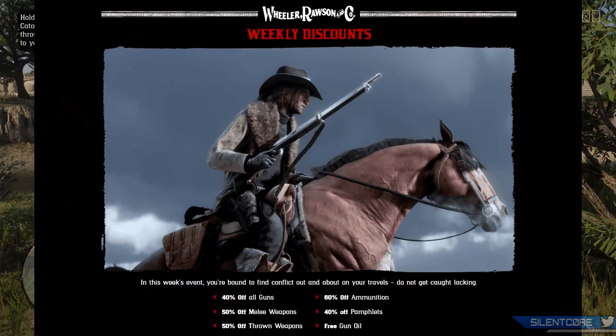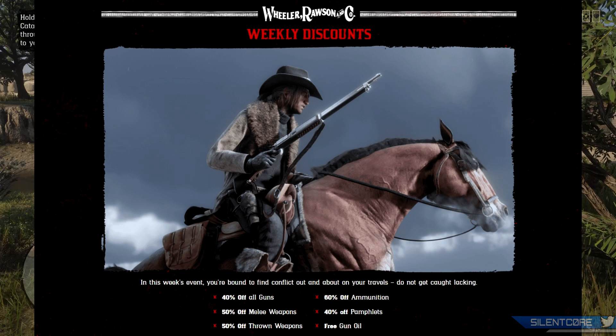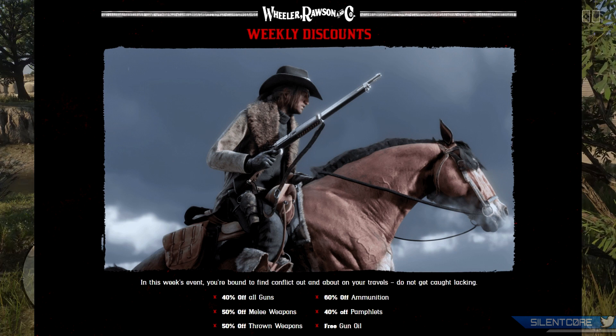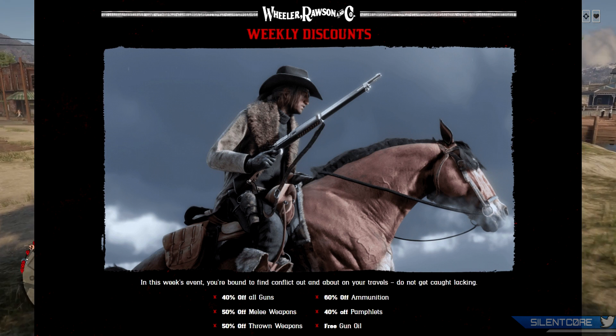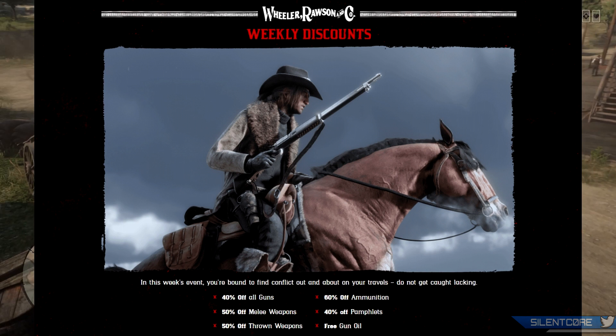Moving on to the weekly discounts, there's actually quite a lot on sale this week. First of all, there's 40% off all guns in Red Dead Online. If there's been anything you've been eyeing up, now is a good time to get them as 40% off is probably as good a discount as you're going to get. I'd absolutely love to see Rockstar do a bonus on gun customization — I feel like we haven't had that in forever. I'd probably spend a ton on getting my guns gold or silver plated if they did a discount on those.